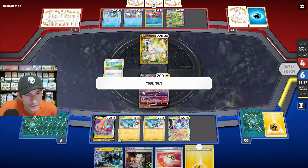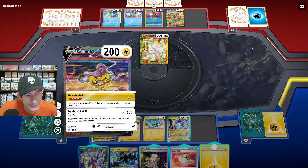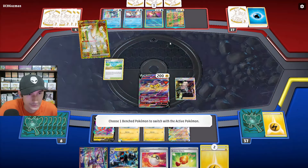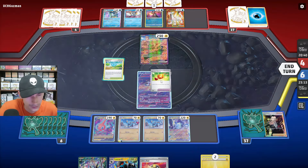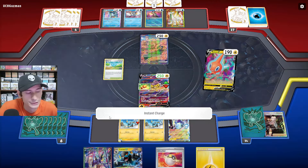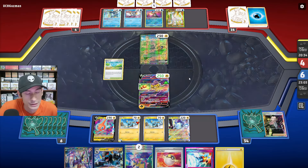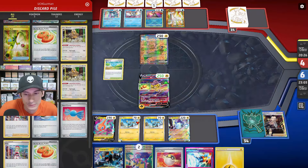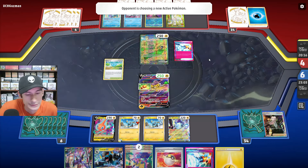Let's go into Raikou — this is so bad. Fleet Footed, Bravery Charm. Let's boss up Iron Hands back into the active. Let's just go for Instant Charge, Prime Catcher — maybe we can get the Bax Calibur. They go for Concealed Cards and played their Prime Catcher. I'm assuming they're probably going to get the Shinx with the Double Turbo.